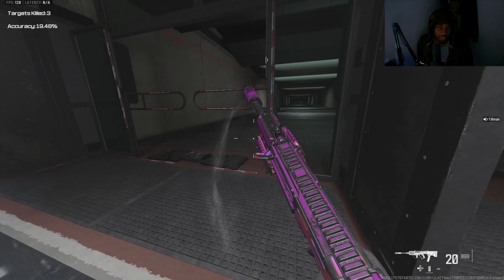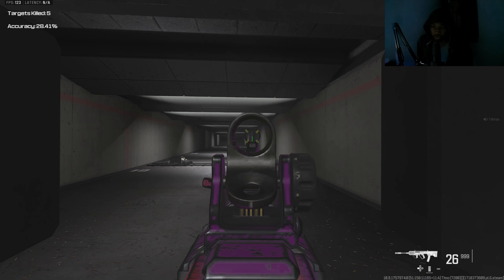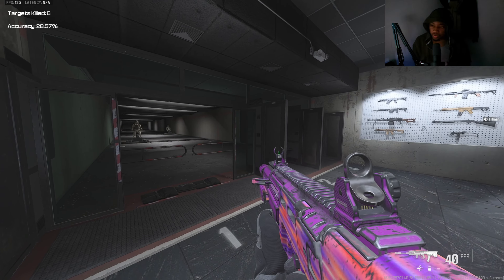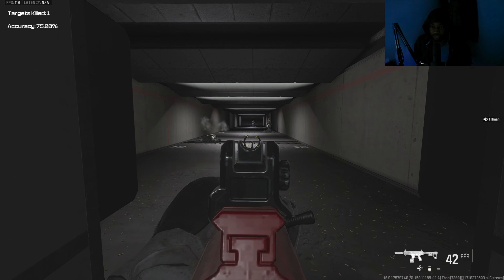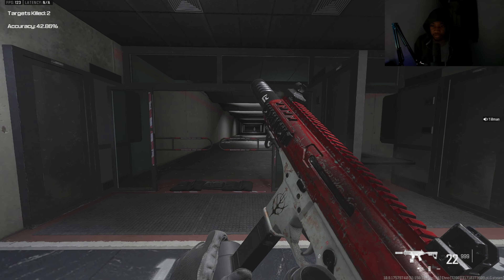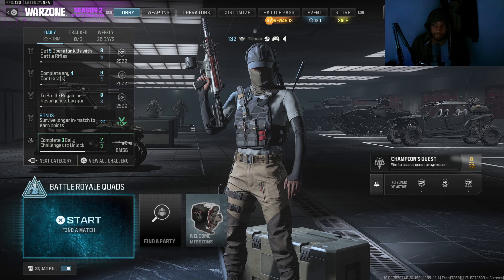Now if you want to throw a scope on it, the gun is an absolute beam — little to no recoil, absolute perfect gun. I'm pairing it with the HRM-9 mainly for up-close, but this is the long-range loadout. Let's get into the game.